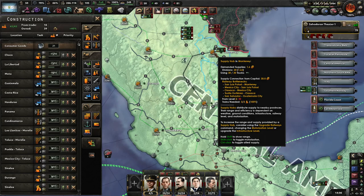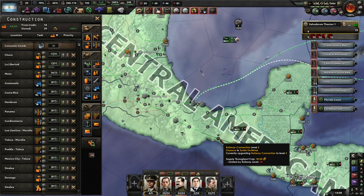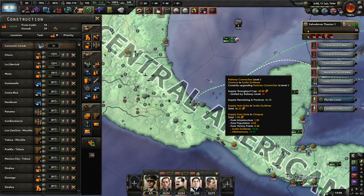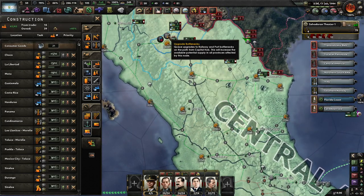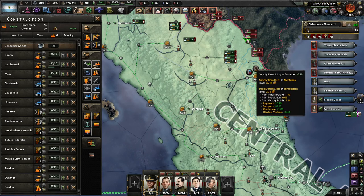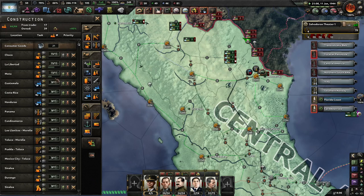A situation in San Salvador and Guadalajara city. Let's go up here. After I've got modern logistics I'll probably switch over to construction engineering just to get all this stuff built quicker.